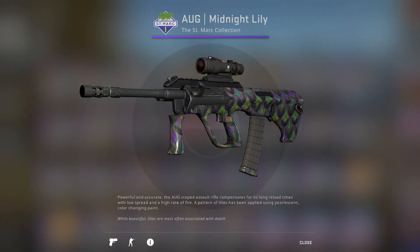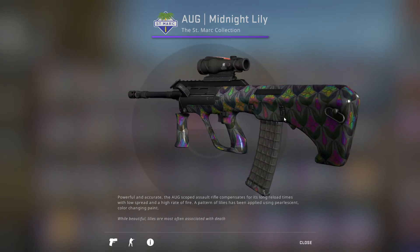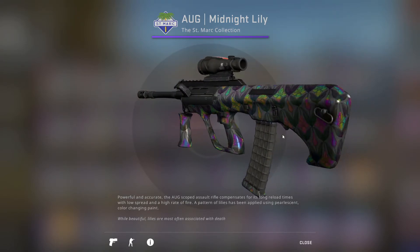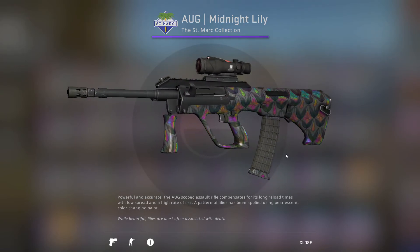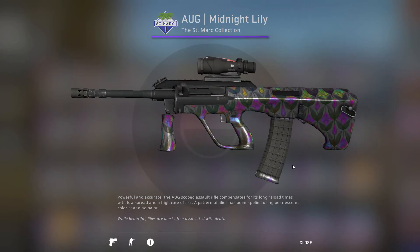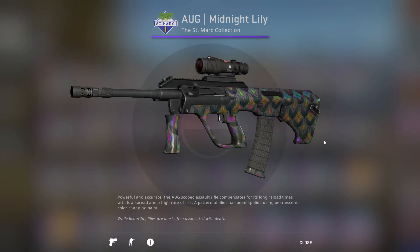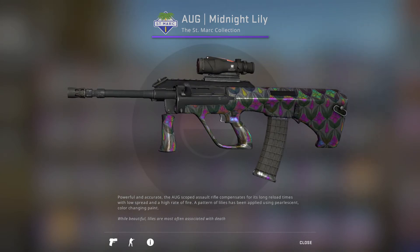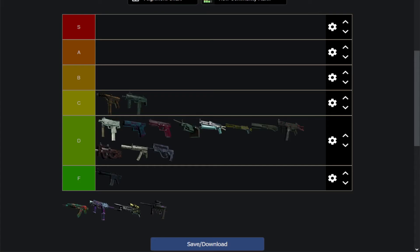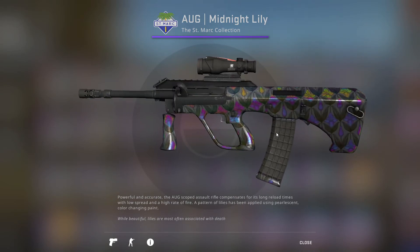Then we have the AUG Midnight Lily, which is actually kind of dope. It's got a hollow effect on all the lilies — I high-key want this. The sheer amount of hollow going on just looks dope. I haven't seen many skins that do stuff like this, but when I do it's always really cool. It looks like a bunch of hollow lilies on the back half of the design. Unfortunately it's not a finished skin, but I can't pass up how cool that hollow effect looks. I'm going to put this in B tier — it's a really solid one and the hollow effect on a skin is sick.